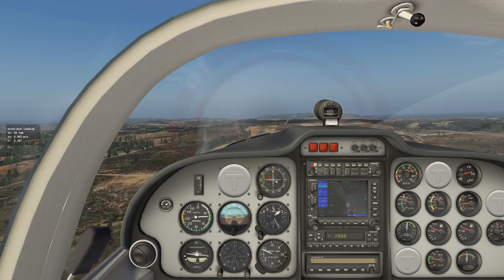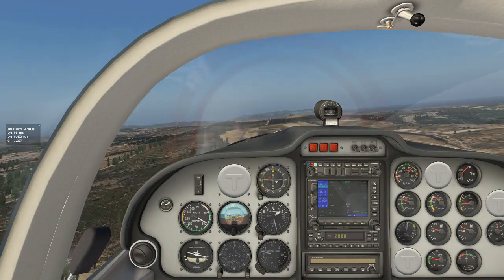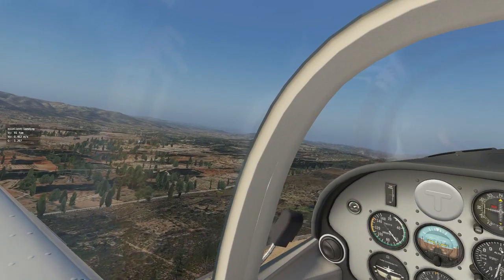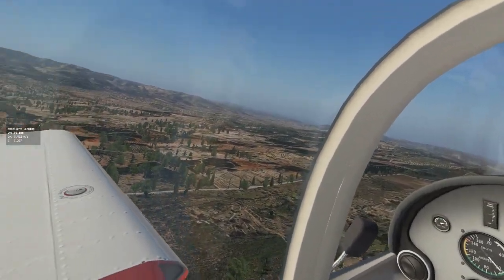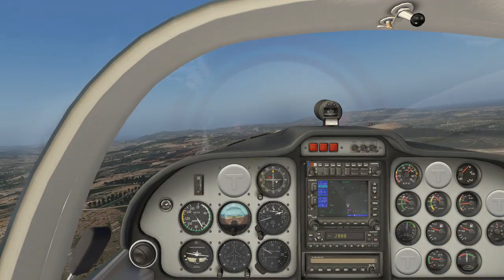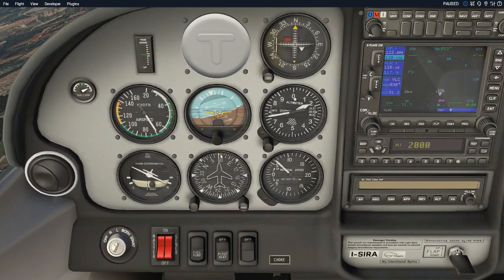I decrease the pitch slightly to increase speed, then start removing the flaps. Before initiating the crosswind turn to the right, we check left for traffic — clear — and right — clear. Now we initiate the turn. Here's a useful trick: knowing the runway heading, I know I should turn to 150 degrees for the crosswind leg. I set the orange needle to 150 so I know I'm flying the crosswind leg correctly, and through it I expect to reach 2,500 feet. The turn should take around 30 seconds.